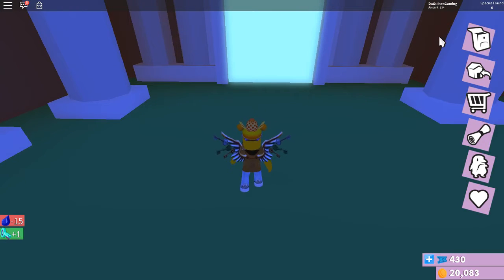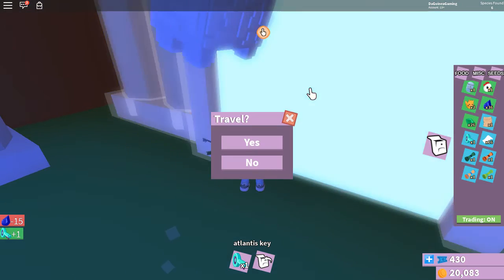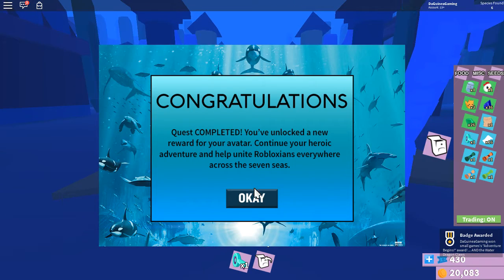In your inventory you now have a key. Go into your inventory, click on the key so you have it in your hand, then click on Travel and click yes. That's how you get the water dragon claws.